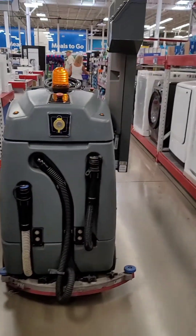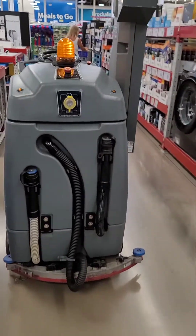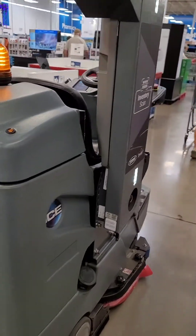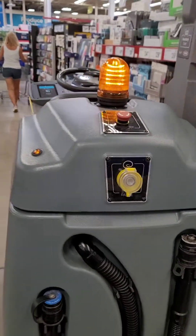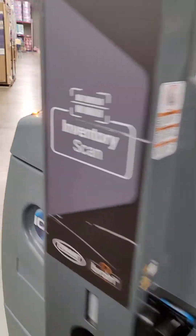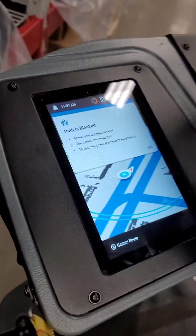I am following the Autonomous Mopper. It's saying the path is blocked — hazard lights are flashing and the LCD screen is displaying 'path is blocked.'